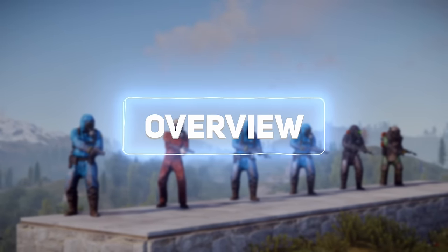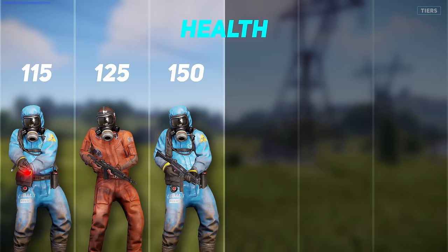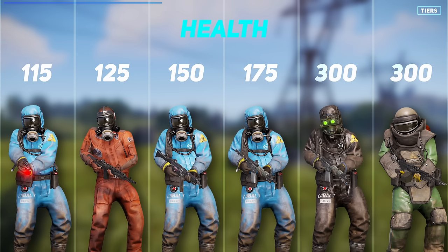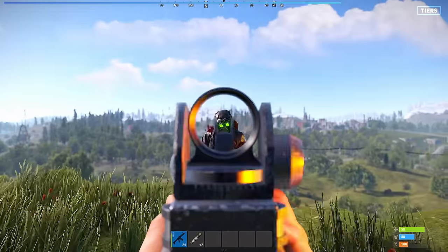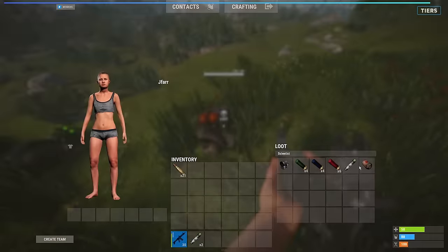There are six tiers of scientists: Roamer, Dweller, Common, Military, NVG, and Heavy. These tiers are determined by a combination of health and loot. For most scientists, the loot they drop is closely related to their overall health. However, this does not apply to NVG and Heavy scientists, who have a unique loot table.